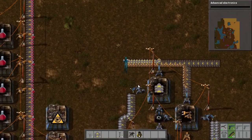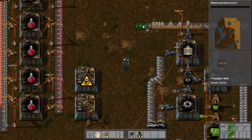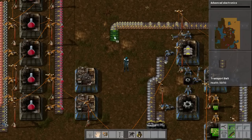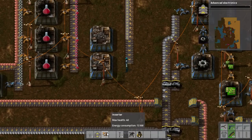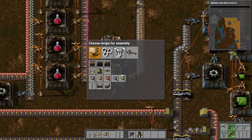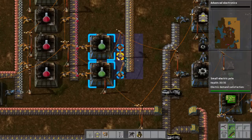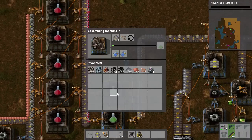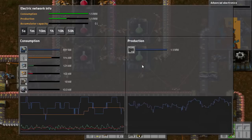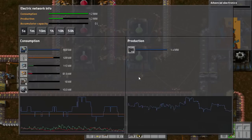Now we need to get all of these items into our Assemblers so that they can start making our Green Science. That is where it needs to go. And all we do is set it up, set it going — very easy, very straightforward. We have now got Green Science up and running, and it is working.